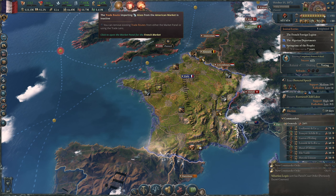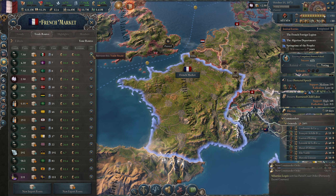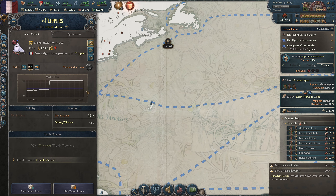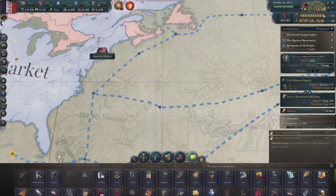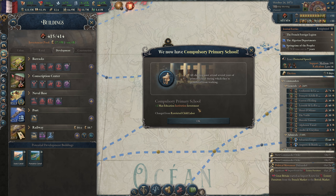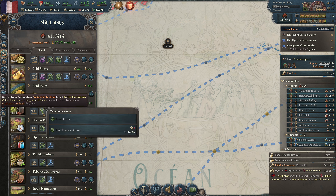Trade route importing glass from American market is inactive — why? Again, clipper input shortage. We have zero sell orders. Is this a bug? Cell orders zero. I just conquered a few places. We don't have — oh, it actually passed. The law passed! Plus two max education institution investment. Nice.